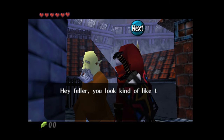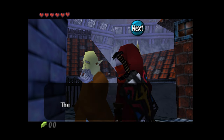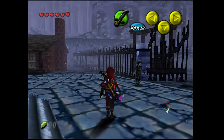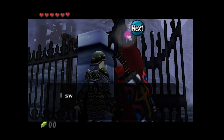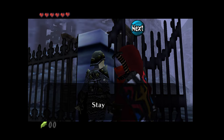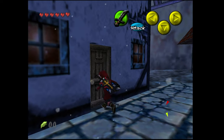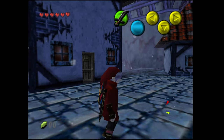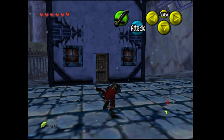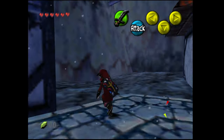An NPC says: 'Hey feller, you look kind of like the man that this statue was once of - he was tall, young, strong. They don't make them like they used to.' Another says: 'I swear I saw a bald knight last night walking around the Villa - I think he came from the woods. Stay vigilant.' There's a creepy door that won't open, it just peeks out at you. That's still creepy - we saw that in the skulltula house in the sealed palace.